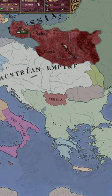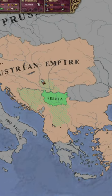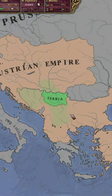Here are the nations you can form as Serbia in Victoria 2 GFM. First, you can claim Greater Serbia, which you can basically form after you take back these cores. Next, you can declare the Kingdom of Serbia, which you can do after you've asserted your dominance over the Ottoman Empire.